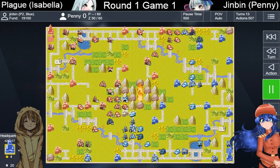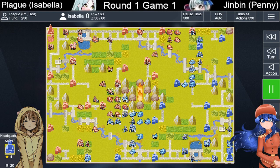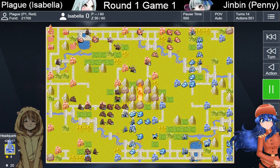Jinbin looks to be moving in for an attack. He's probably at a 1k income disadvantage, which isn't the worst. He did just attack a tank with a bike — not entirely sure what that's about. He's positioning to try to get that cap off, but that's not going to happen. Plague uses his own duster to take out Jinbin's duster — a decent trade. One damage for a tank and losing 7 HP on your bike is not usually the best move.